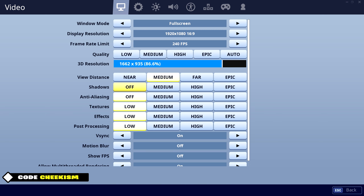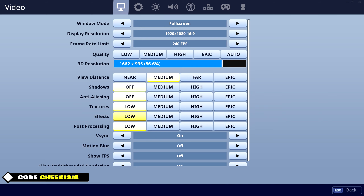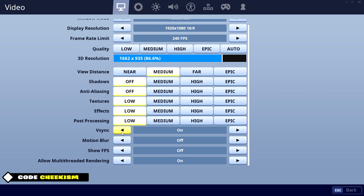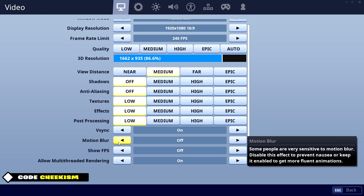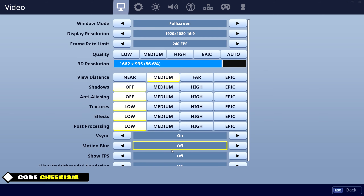For these settings here, if you want really good frames and the best performance, shadows should be off and everything else is off or low. V-sync I have on, I don't really know much about it. Motion blur I have off — it just looks weird because when you turn in game it blurs up and doesn't look good. I don't know what multi-thread rendering is either but I've heard to turn it on, so I have that on.